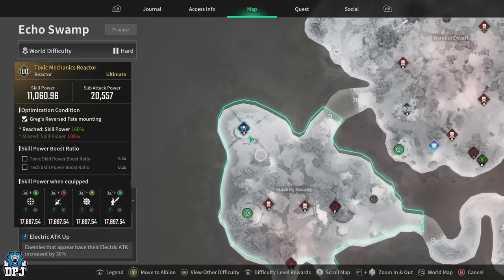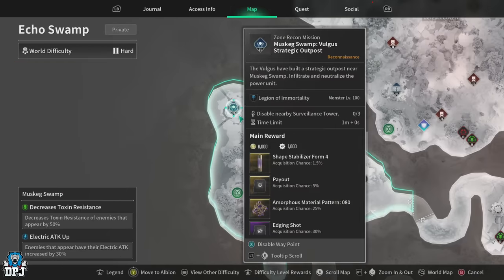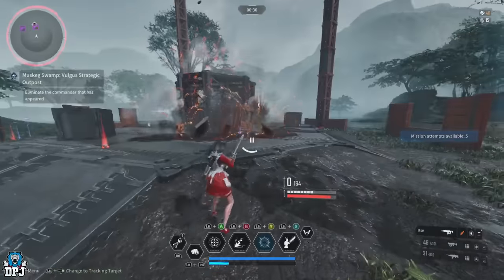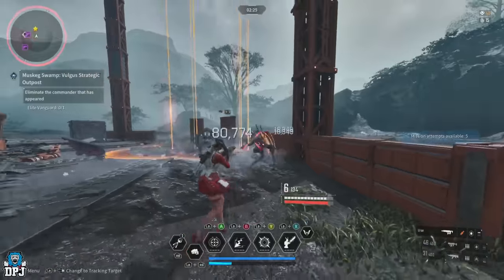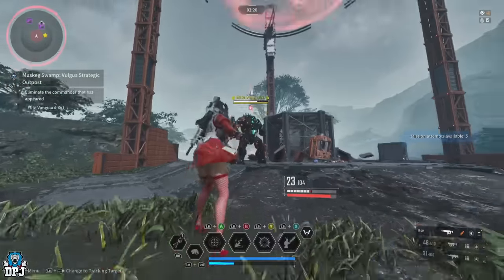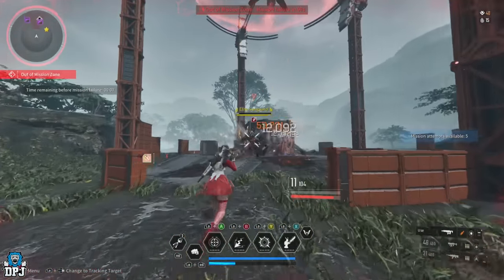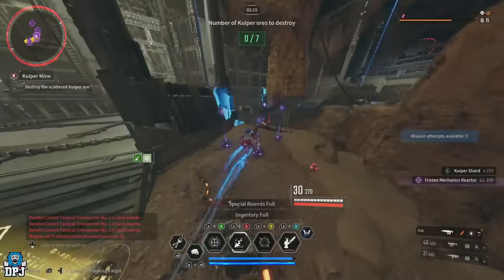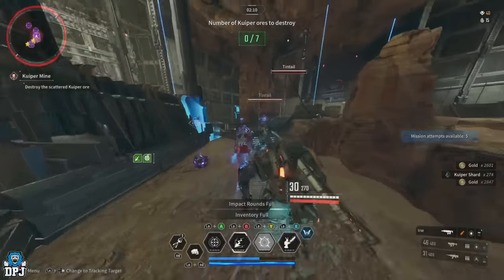Next up is Reina — you want the Toxic Mechanic reactor. Head to Echo Swamp, the Musket Swamp area. This area is a little limited with rubbish missions that don't reward enough loot efficiently. I'd recommend just constantly running the zone recon mission over and over for this reactor — you'll get plenty of reactors plus other loot at the same time, so it's definitely worth your time.